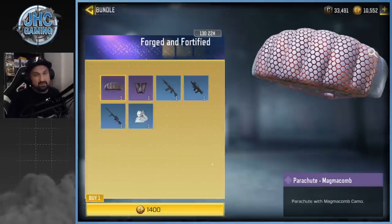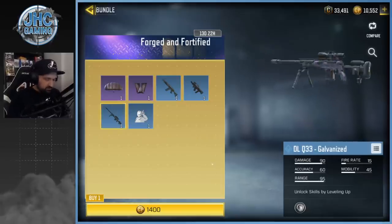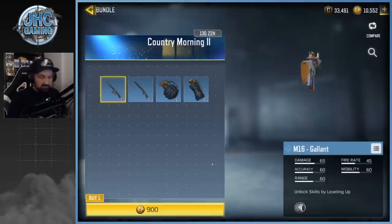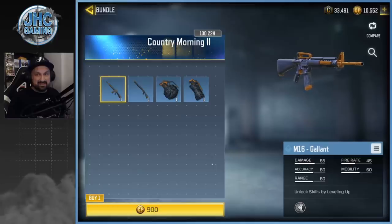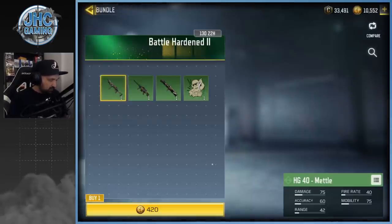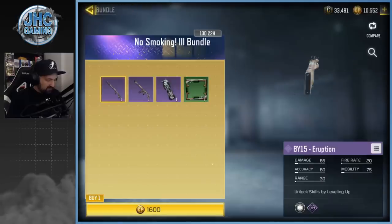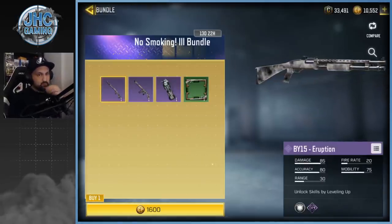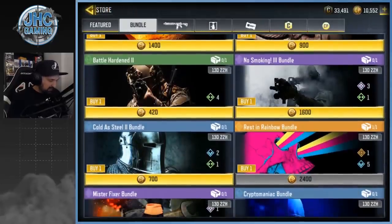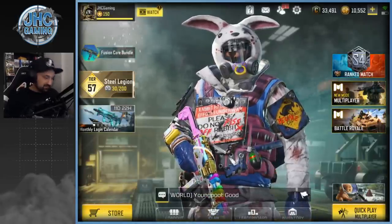I don't want to spend 2400 COD Points for just two weapons when I don't like the soldier skin. It's gonna be a bit expensive. For the crates version it's even worse. The next bundle I wouldn't buy either — it's a parachute, a wingsuit, and some galvanized weapon skins, nothing special. There's a DLQ 33 but there are so many DLQ skins already. I'll also pass on the M16 and BY-15 bundle — not worth the money — and the Battle Hardened 2 all-green bundle at 420 points. I'll pass on the No Smoking bundle as well.